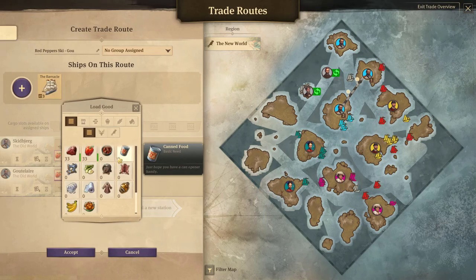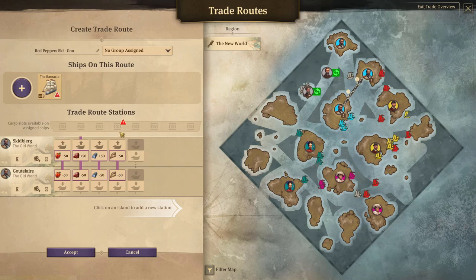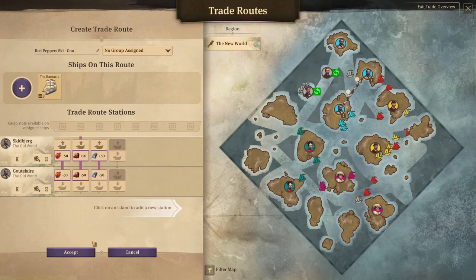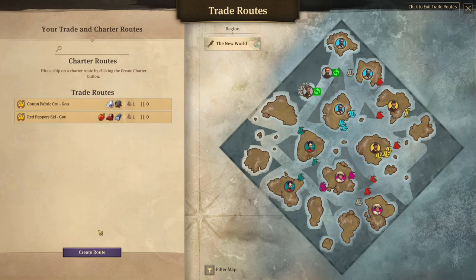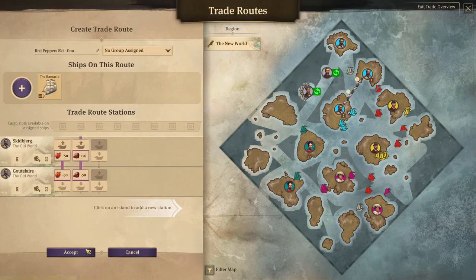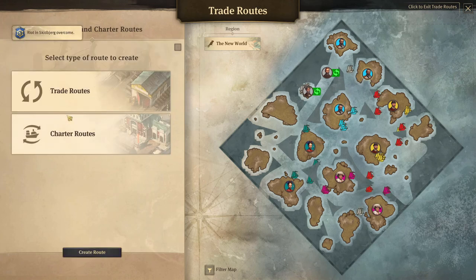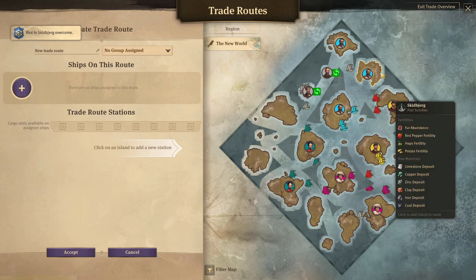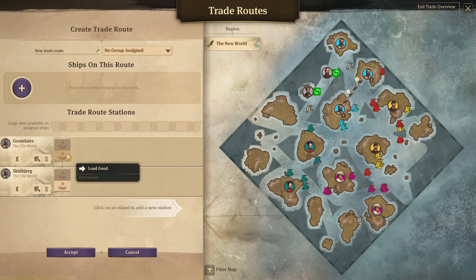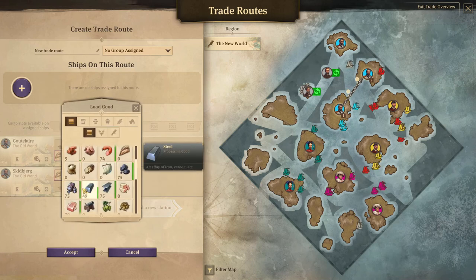Grain production is now fine, which means we can go to the trade route and take all the grain and unload it here. Let's create a new route from here to here - we want to load grain, and here we want to load steel.